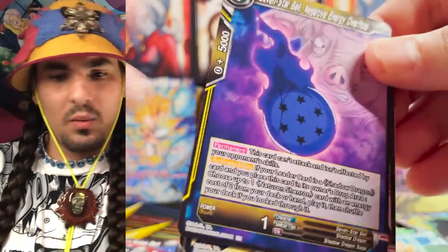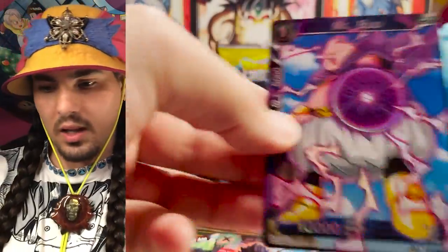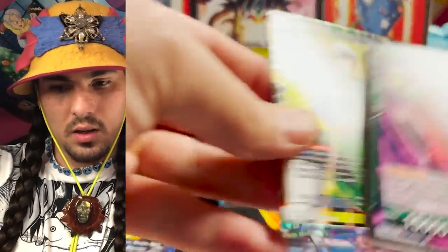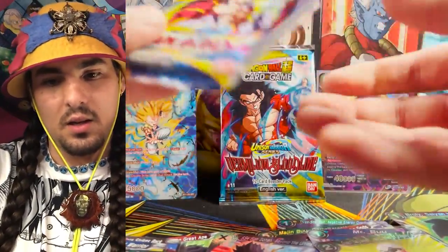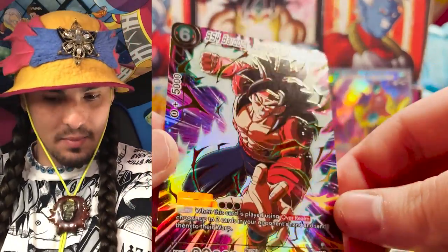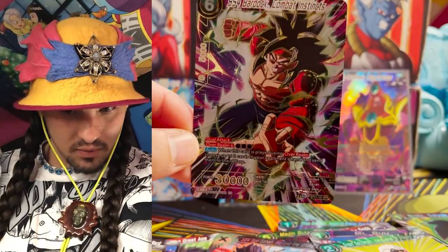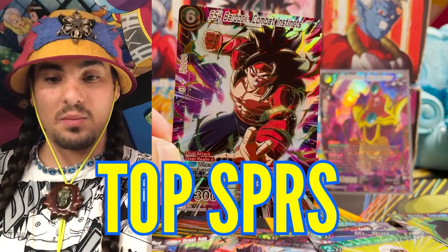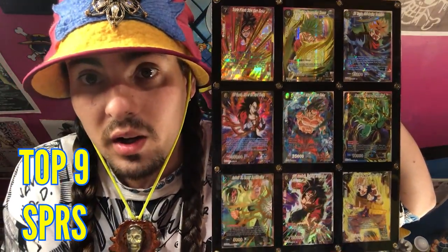Gotta have an SPR here soon — we haven't pulled many SRs. Got another black SR here — looks great, looks fantastic. A pair of parallel foil Super Combo — the Super Combos from this set are just fantastic value. Is this our SPR? Oh yeah — one of the best. I think this is the best looking SPR in this set, hands down. The gold just cracks off the card. I actually rated this in the top SPRs of the game — I think these are the best looking SPRs in the Dragon Ball Super Card Game.